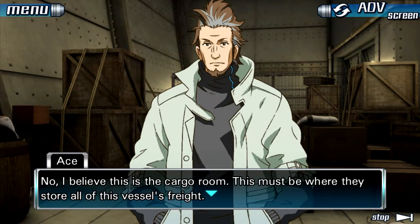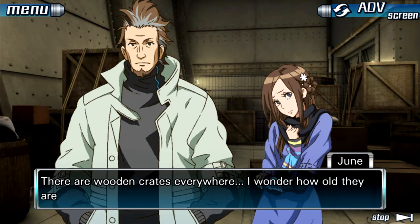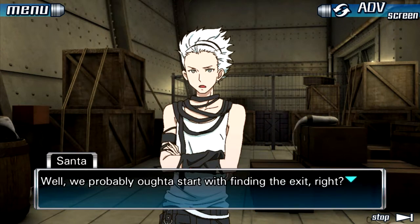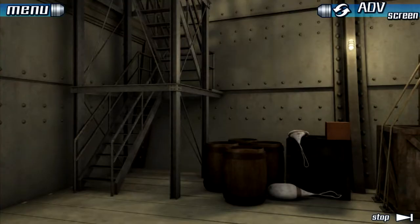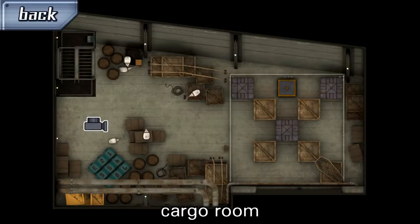This must be where they store all of this vessel's freight. There are wooden crates everywhere. I wonder how old they are. Well, we probably ought to start with finding the exit, right? Let's get going! Alright, we're just jumping straight into this. Back in a new room — the cargo room. Seek a way out. Well, we've gotten pretty good at that. The puzzles haven't been too particularly challenging, but they've still been pretty fun.